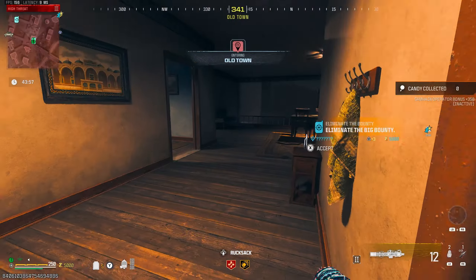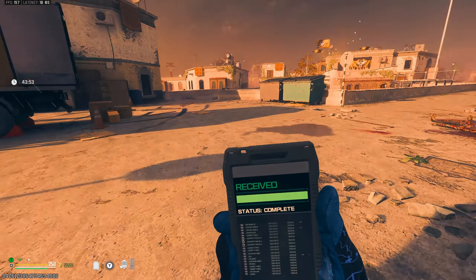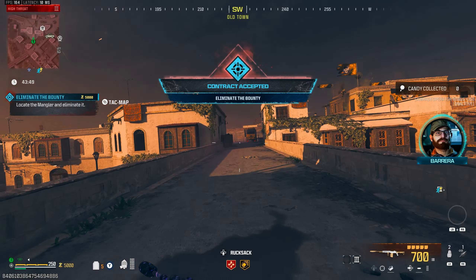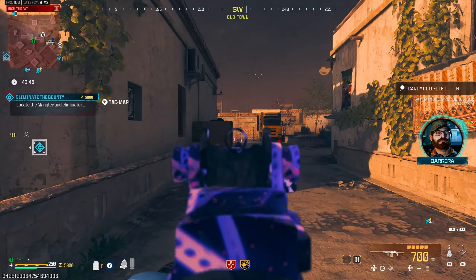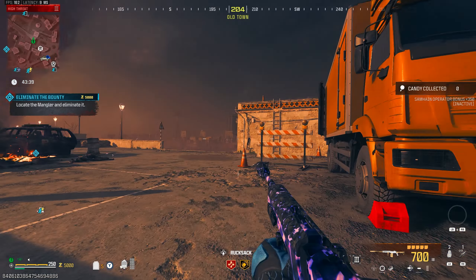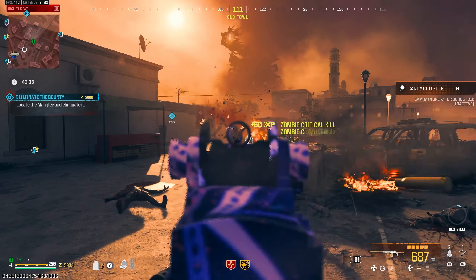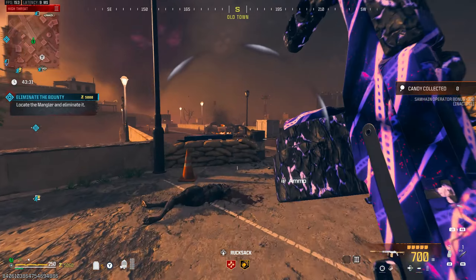Alright boys, we made it to the tier 3 zone. We have the SO-14 here with us, got this bad boy to pack 3 and slapped on a legendary tool. First thing I will say — ADS speed on this thing is a little slow. I did try messing around with the build, but it's kind of hard to get the mobility right on this thing. Damage output wise, absolutely insane.